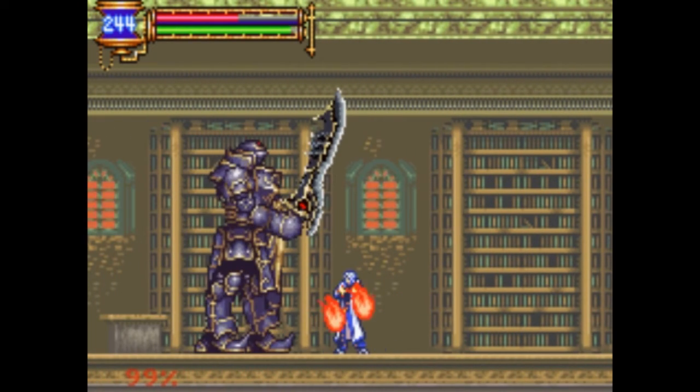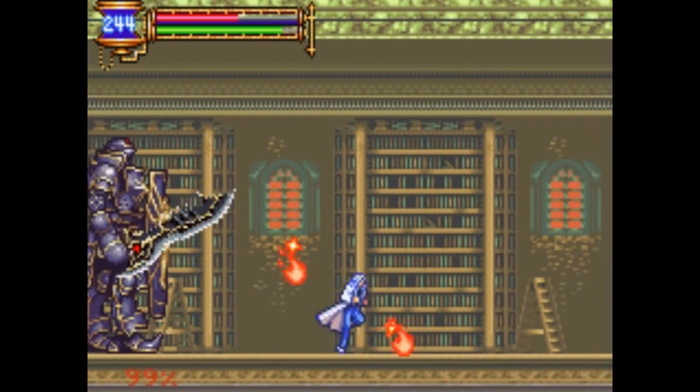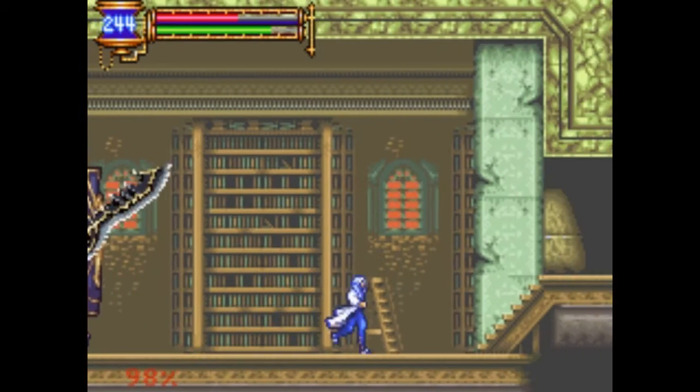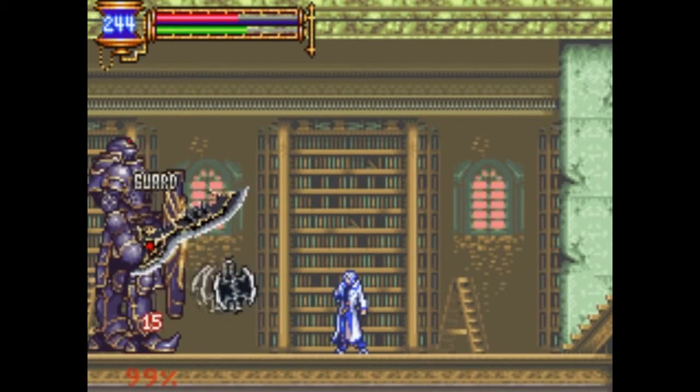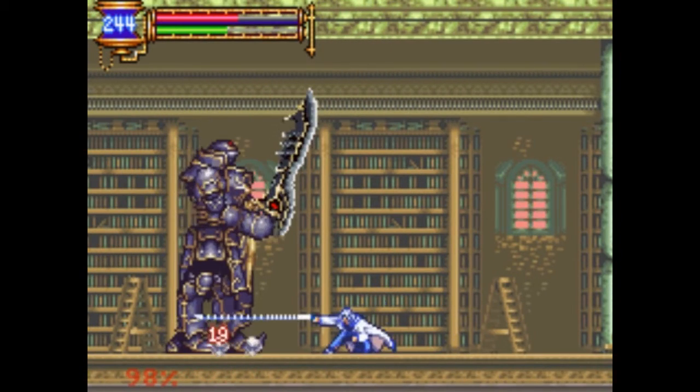It'll also show how helpful the whipsword truly is. You just have so much distance with it. This guy can't touch you, as his attacks are so slow. He does get me a few times, but he doesn't kill me.